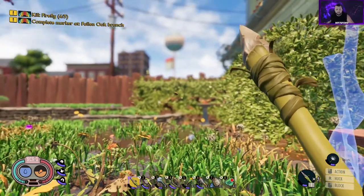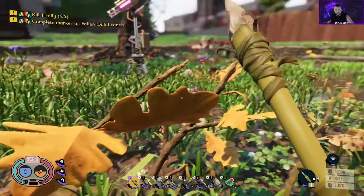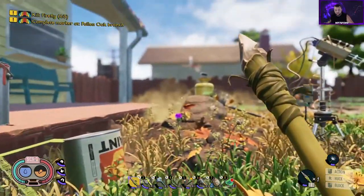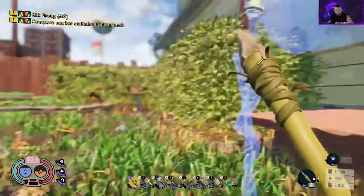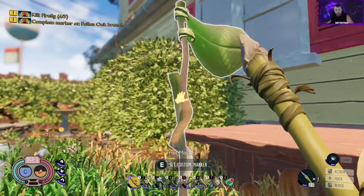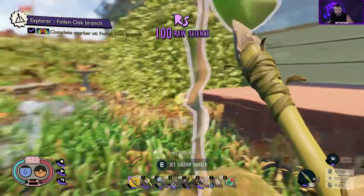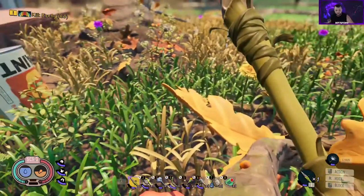Our next quest today was to complete the marker at Fallen Oak Branch. If anybody's wondering, Fallen Oak Branch is like a giant log — it's just a piece of the oak tree's branch that fell over. You come to the tip top of it on the tallest limb and then you just build a marker. It's right over here by the paint cans and stuff that we built up on to get to that scab over there — that's the hedge of the oak tree — and then the mysterious machine is right over there.